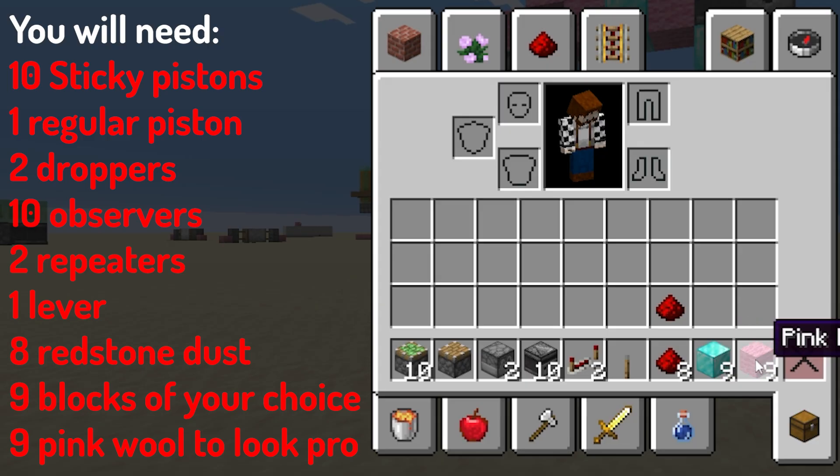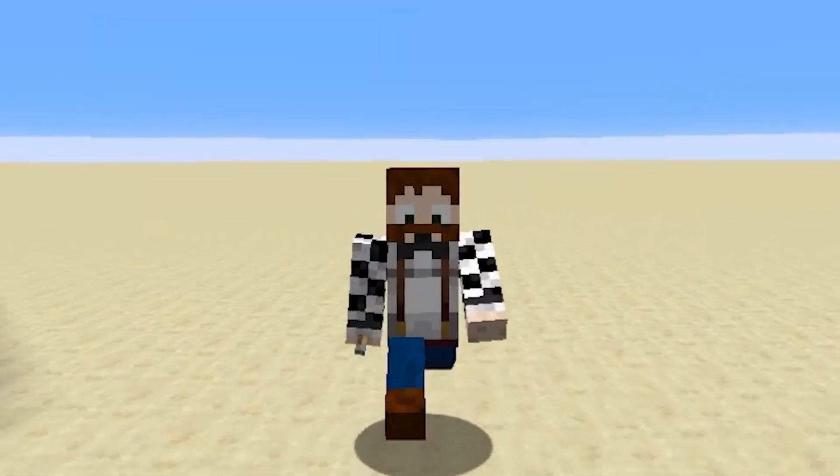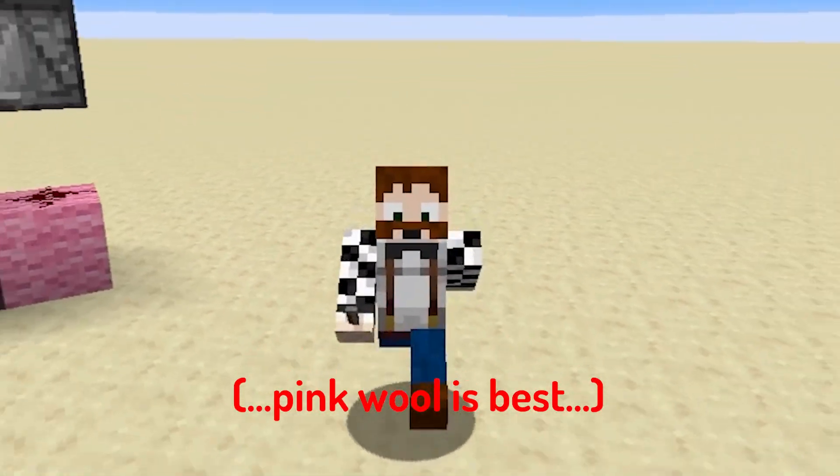I'm using diamond blocks, because flex. And 9 pink wool, or any wool of your choice, or any block that you want.